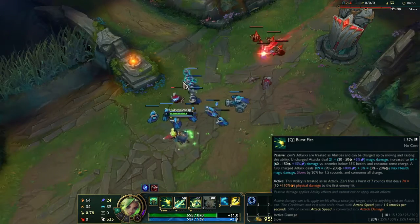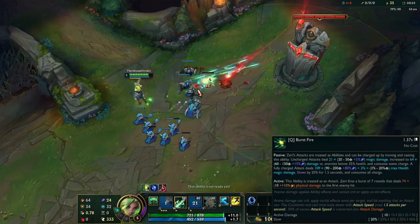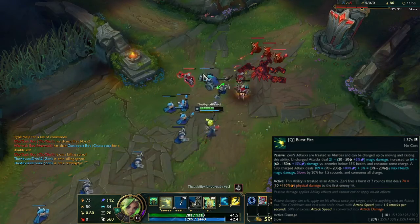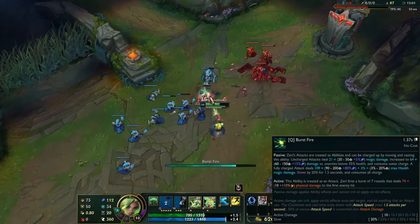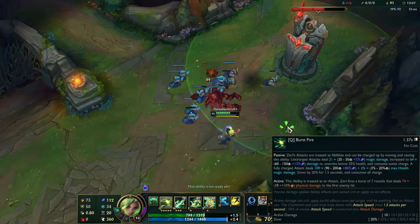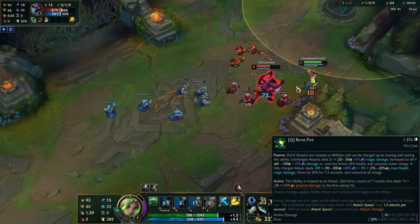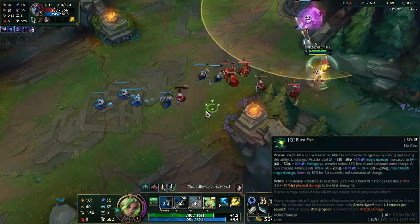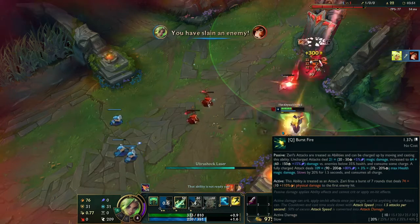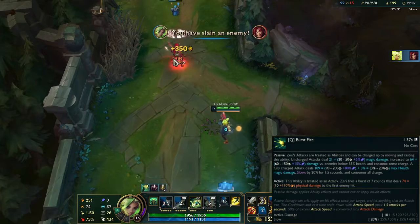Zeri's Q is Burst Fire. Passively she'll build up charge as she moves and deals damage with her non-passive auto attack. Her passive auto attack is a spell that deals a little bit of damage unless the enemy is below 35% HP and consumes some of the charge she's been building up. At maximum charge she'll deal additional damage as well as max HP damage and slow. Actively, Zeri fires off a burst of attacks that are treated like auto attacks, stopping at the first enemy hit, applying crit and on-hit but only one time per enemy — though they can hit multiple enemies should the situation arise.